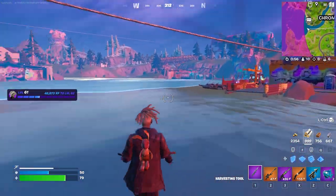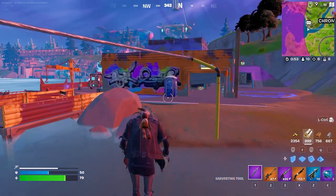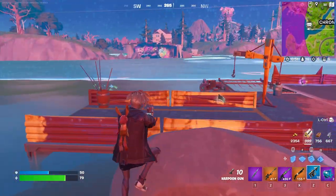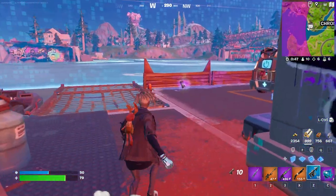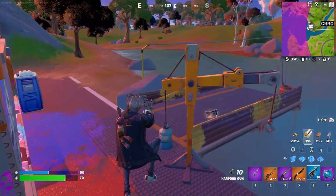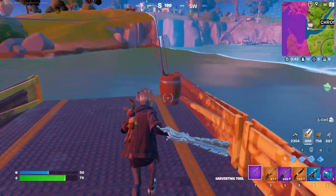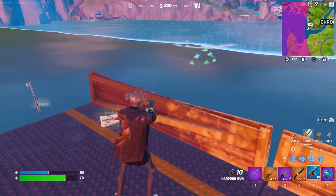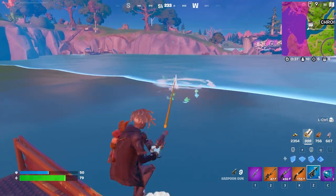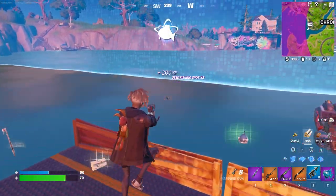All you need to do is go ahead and drop down to literally anywhere on the map that has a fishing hole in it. I would personally just recommend going to the center of the map at Loot Lake because there are loads over here. And once you're actually down on the map, all you're going to need to do is go ahead and break open one of these fishing barrels. You can do this with a fishing rod, a harpoon gun, or a pro fishing rod — it literally doesn't matter — but just go ahead and start fishing out of these fishing holes.